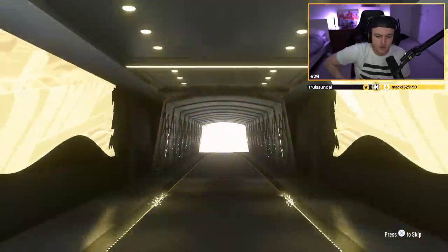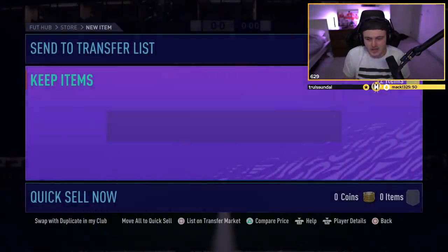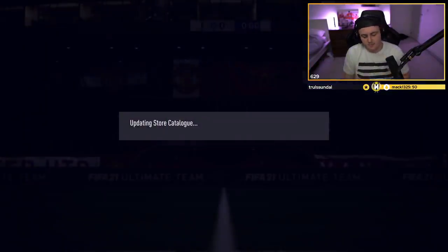Got ourselves an inform — El Nesri, I'm calling it right now. Never mind, I don't know who that is, but I'll take an inform. It's tradable as well, so that's a free 10k in the bag. We'll discard it.